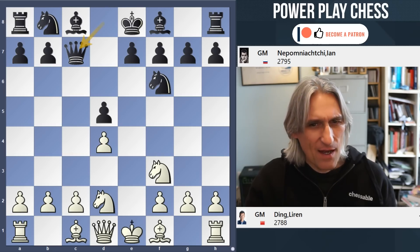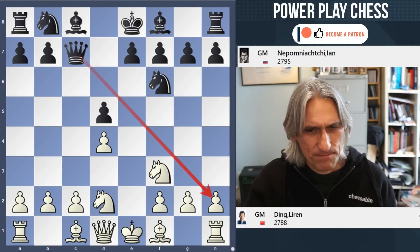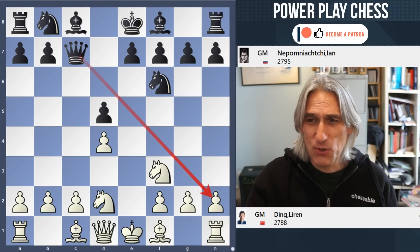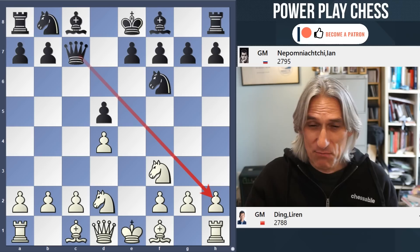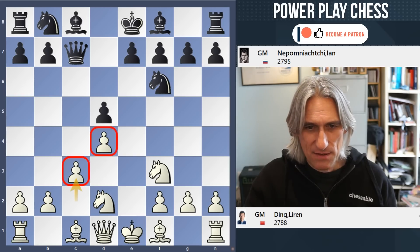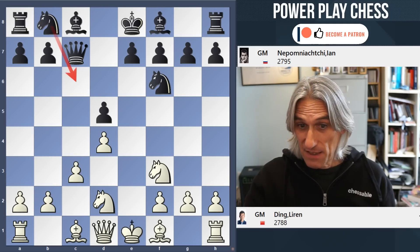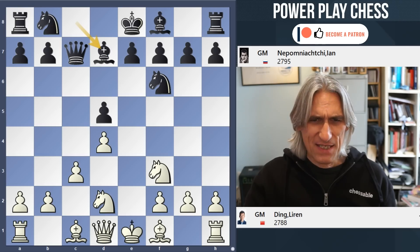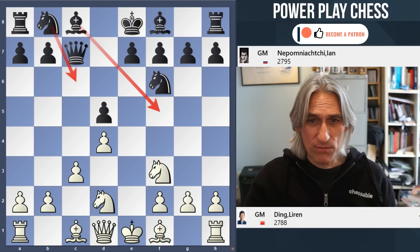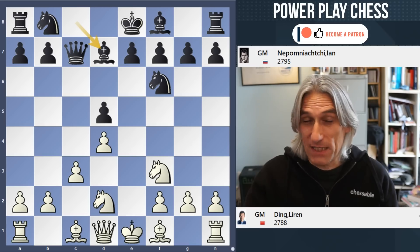Qc7 from Nepo. The queen often belongs on this square in this opening, looking down the diagonal, but there's no need to play it there immediately. Nepo played it quite quickly — no doubt some supercomputer said it was a good idea. c3, and Ding sets up a nice solid pawn structure. I would have expected Nc6 here, but Bd7. To my eyes this is very curious — normally this bishop would be expected to develop on f5 or g4. I cannot give you an explanation for this move.